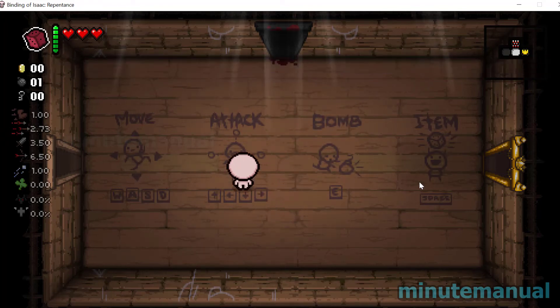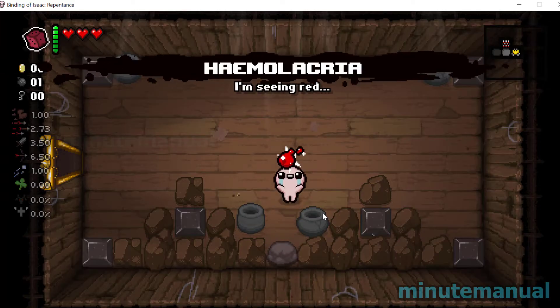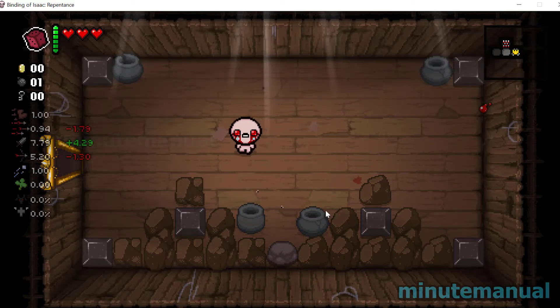How to see what items do in Binding of Isaac. If we go into a treasure room, we cannot see what the item does other than a vague description.